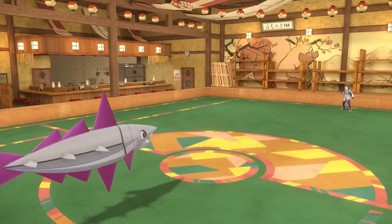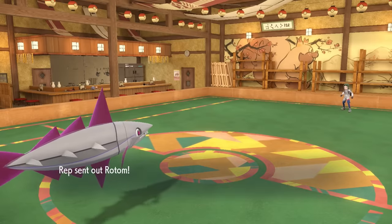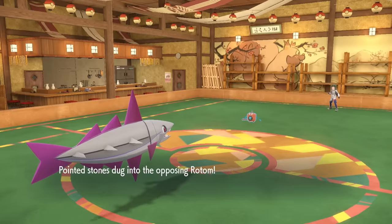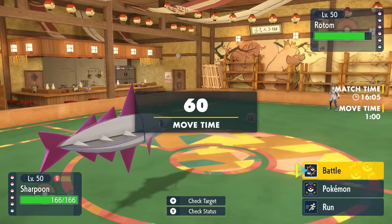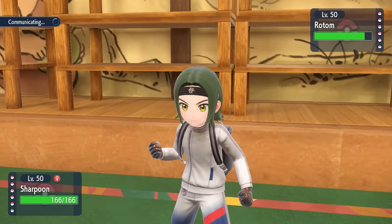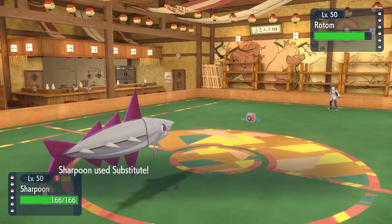That's a pretty big defensive switch-in out of the way, and now they can bring in whatever they like against the fish. They bring in Rotom-Wash — this defensive washing machine is honestly annoying to play against. I hate Rotom-Wash. I decide to go for the Substitute, predicting them to try to get a Will-O-Wisp here, which would really cripple everything that Veluza does, and the Substitute would block it.